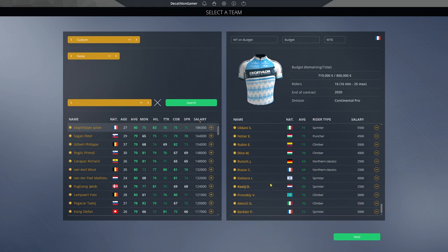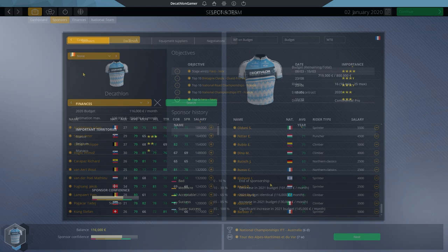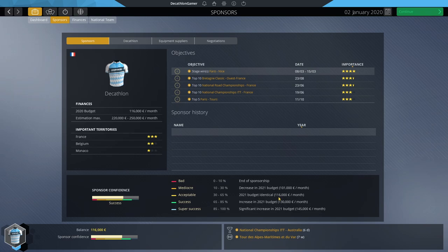We've moved into the season and can see what budget we're working with. The base is 116,000 — slightly higher than our starting point. A poor season will bring it down to 101,000, and there's a strong possibility that happens because I won't be participating in any races as we quick-sim. For a stronger season it could hit 130 to 145,000. I'm expecting we'll land around 101 to 116.